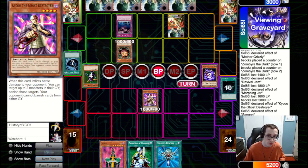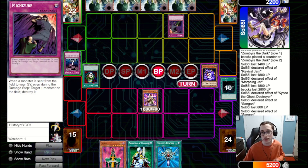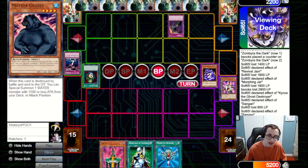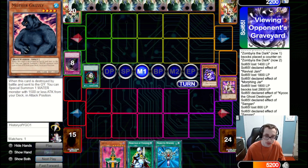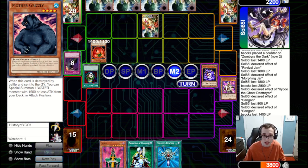They bring out a Sangan off Call of the Haunted. We attack in for 800 and banish two cards. Note: Michizuri does not actually work in the damage step in Android format even though its current errata says it can — that's something good to know going forward. I wasn't sure of the ruling at the time so I let it go, especially because if this had been a Trap Hole, which is what would likely be in that slot, it would have cleared Kaiku either way. So the result is ultimately the same.